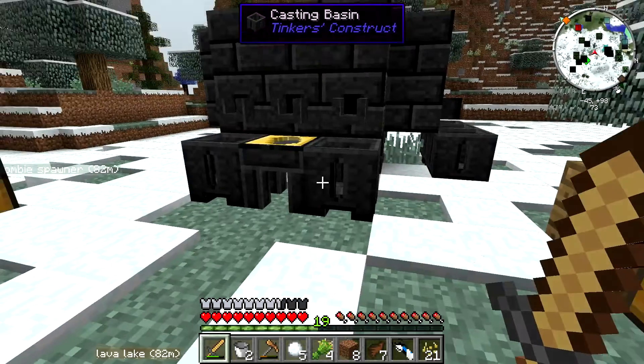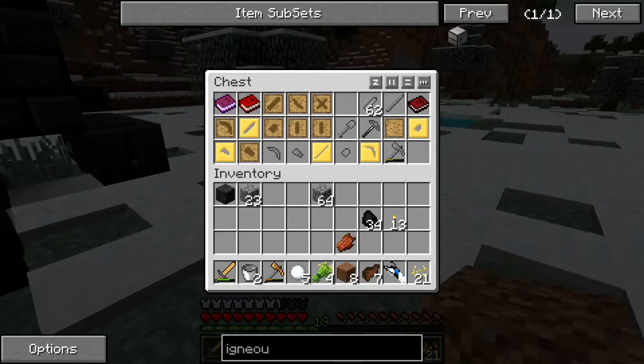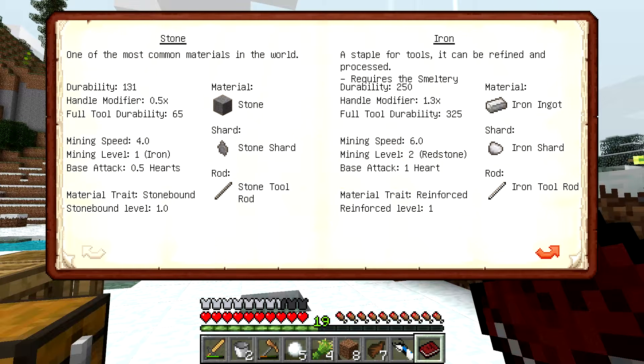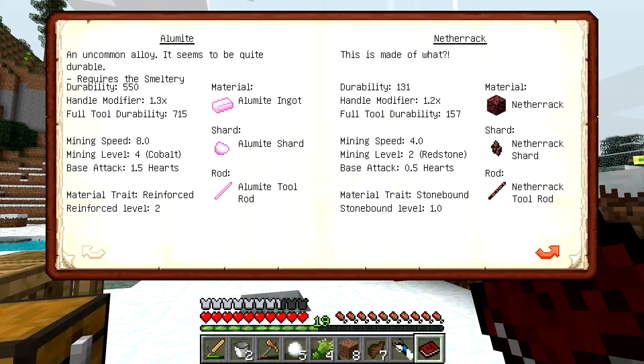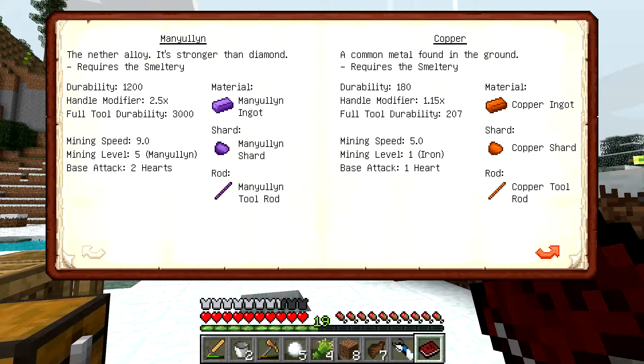What I really want to use is obsidian, because — if I remember correctly — obsidian is a level higher than a lot of stuff. So we know that obsidian has a durability of 89, mining speed 3, level 3. So we can mine obsidian with obsidian, of course. Compare that to copper, which is mining speed 5, level iron.